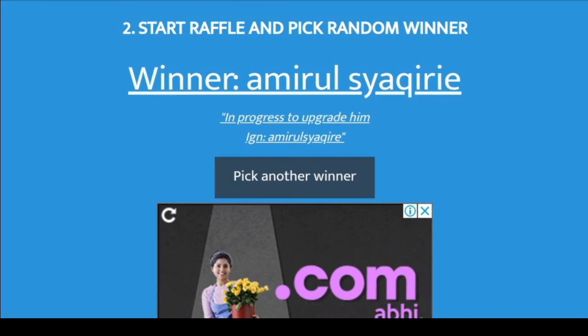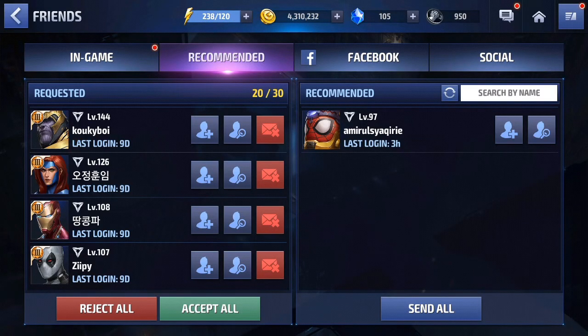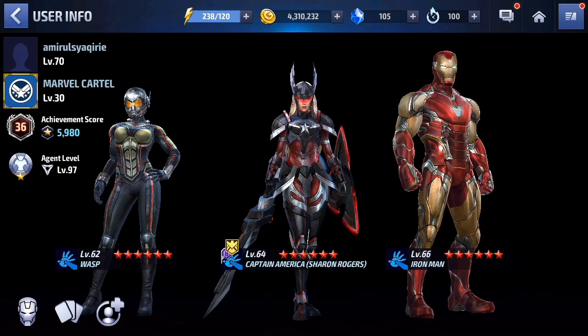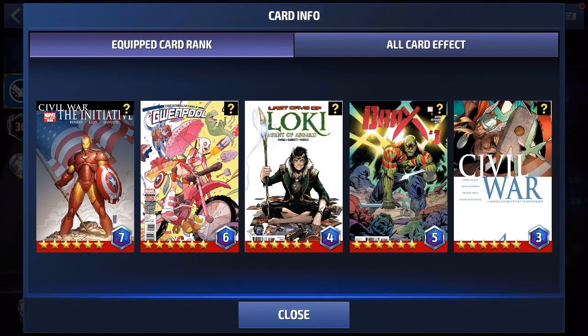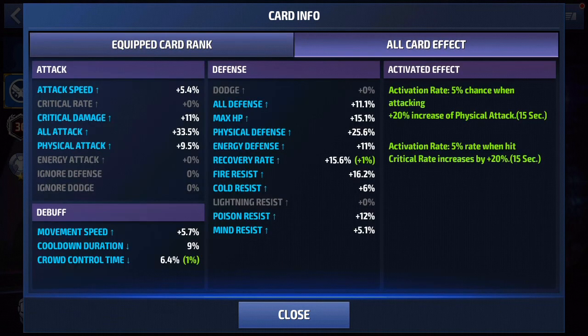Our winner is Amirul Sayakairi, in-game name Amirul Sayakiri. Agent level 97 — you are pretty close to our last winner. As for your cards, you have 2 good cards, 2 are trash, and 1 is average. You have 0 ignore defense whatsoever and only 9% cooldown.